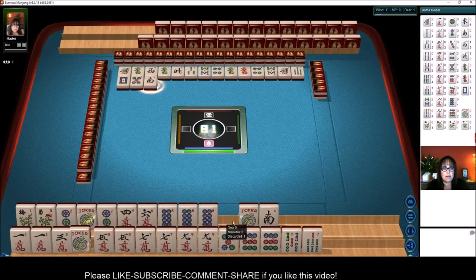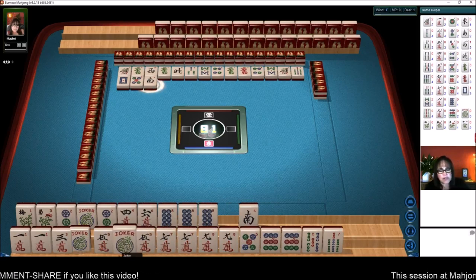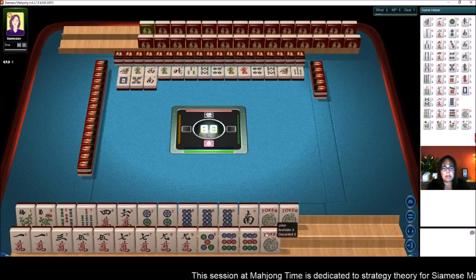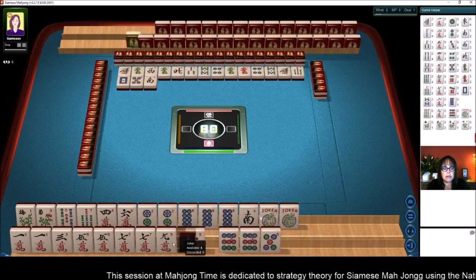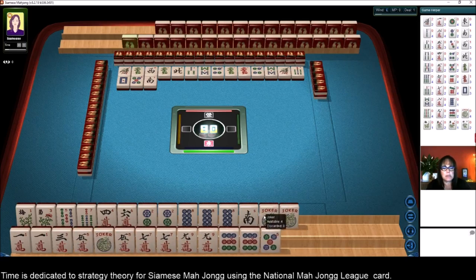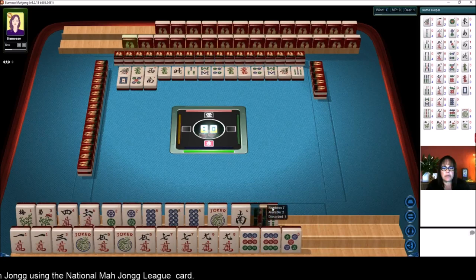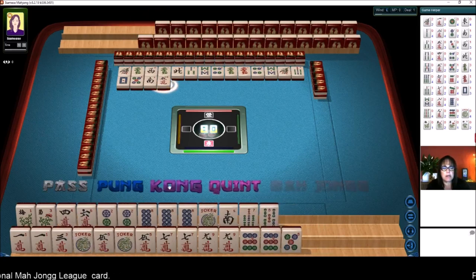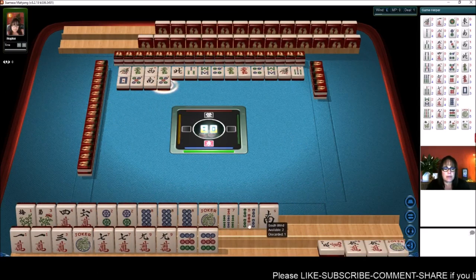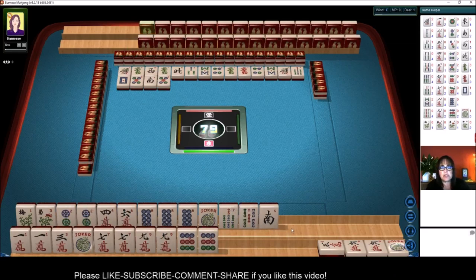Sound win. And let's see — we only need a pair of flowers for the 2, 4, 6, 8 hand. I think we should give up on the odd pair hand so that we can use the 9s fully. We'll Kong. Let's get rid of the 5 dots. The 9 dots are joker bait. We need a 4 crack or a 6 crack to be set for the 2, 4, 6, 8 hand.